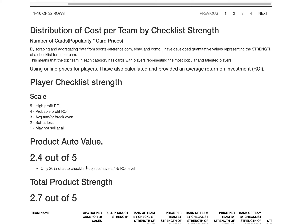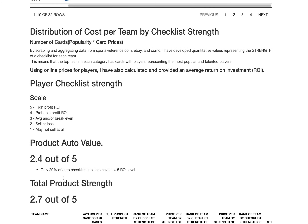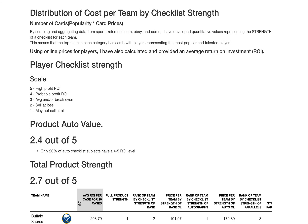Twenty percent of the autograph checklist is a four or five, meaning eighty percent falls one through three — that's not very good. The product as a whole with inserts and parallels is a 2.7. So still a lot of subjects that won't return a huge ROI for you, but a little above the middle.